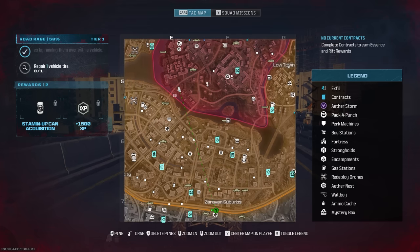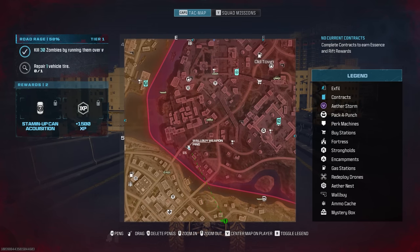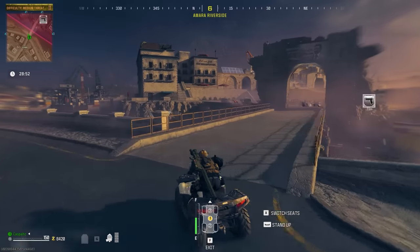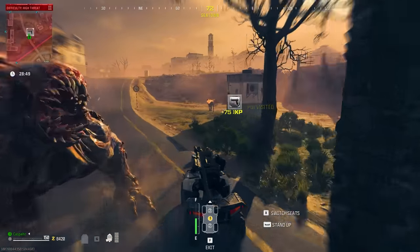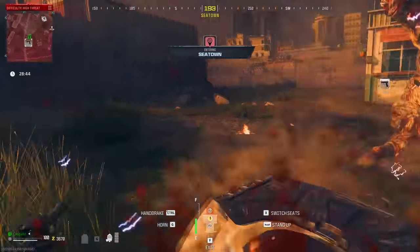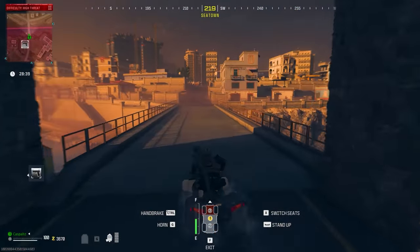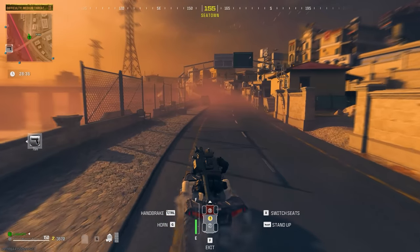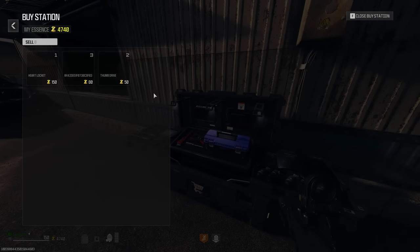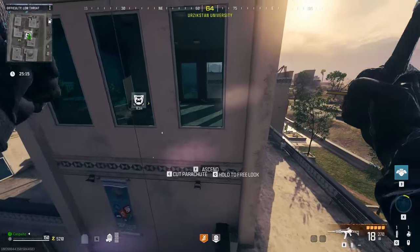Once you have at least 5,000 essence, this is where the fun begins. Make sure you've got a fast vehicle and zoom into the tier 3 area highlighted in the middle in red. Zoom into the minimap and you'll be able to find multiple weapon wall buy locations. We are going to perform a drive-by wall buy — there's going to be a mega abomination right there, so jump off your vehicle and purchase the legendary wall buy. For the most part these will always be legendary, however there were a few instances where it was of purple rarity — if that's the case, simply drive to another location and buy a legendary.